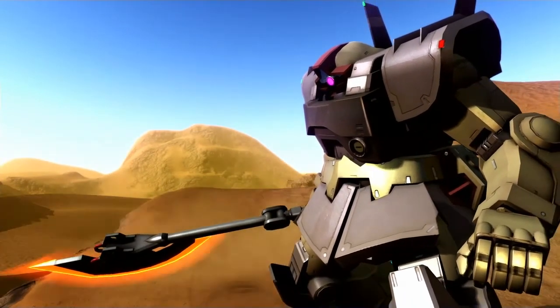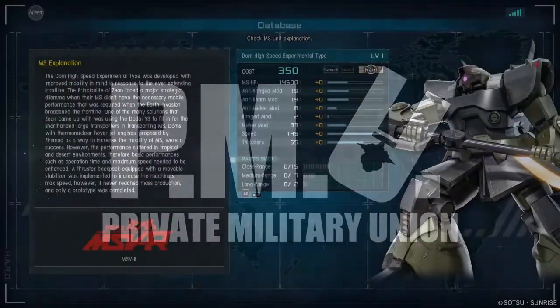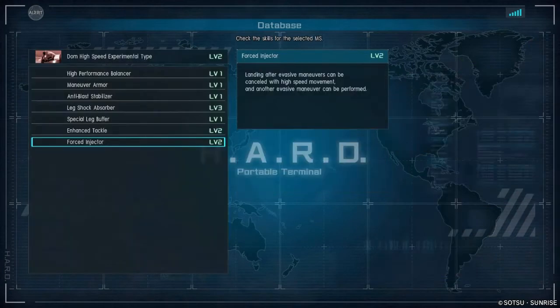Yeah, so super cool — that video looks very similar to the Dwaj's video. So this is the Dom High Speed Experimental Type. We have level 1 and 2 in the game, starting at 350 for the level 1 — another Raider Dom, similar to the Dwaj. 14,500 health, 19,198 for the resistances, so you gotta buff up that anti-melee a little bit. Don't even worry about the range output, but that melee mod is at 33, and then high speed at 145 for the movement speed, and 65 for the thrusters.